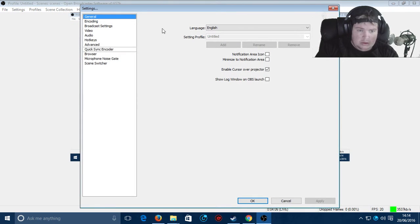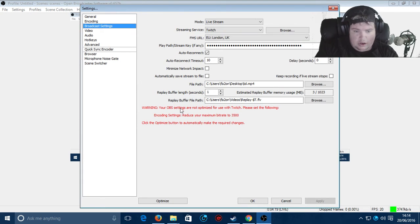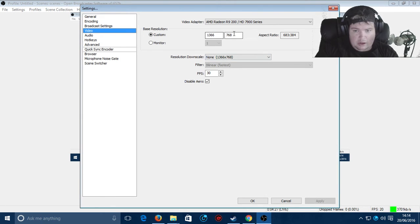To fix the stream resolution, go to Settings in OBS. You can set the bitrate back to 3500. Then go to Video. If the output resolution is too high, it will not run properly. A resolution of 1366 by 768 is perfectly good enough. I would also like to try it at 60 FPS.